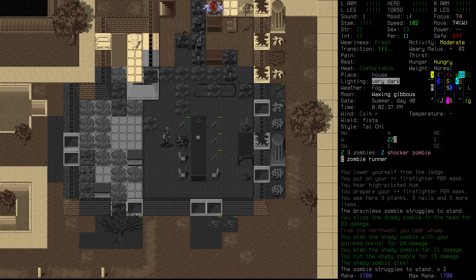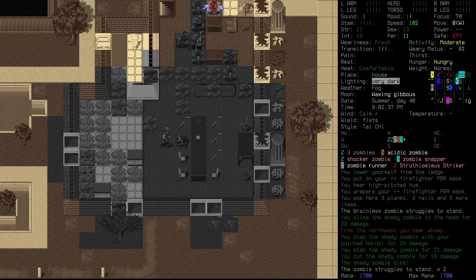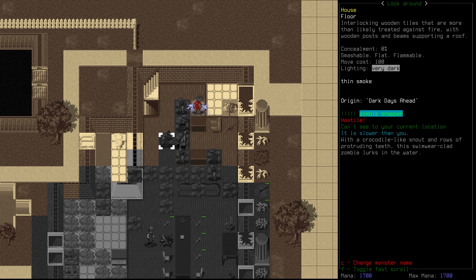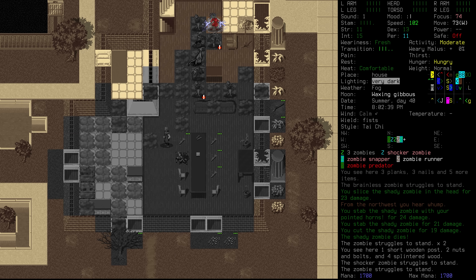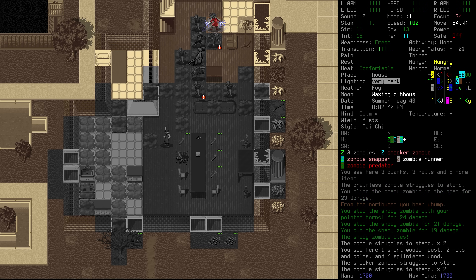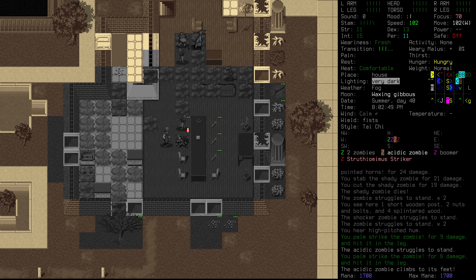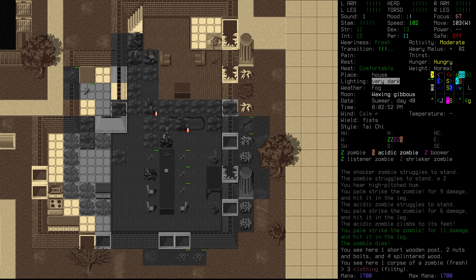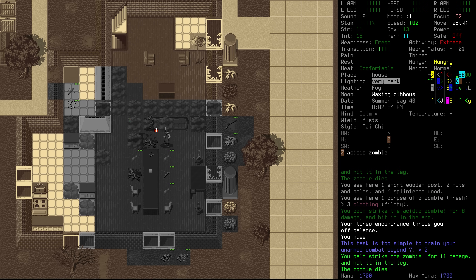We're going to take down that shady zombie over here. There is a whole party here — the shocker, there's a runner, there is a snapper. It's just a different kind of model for the snapper. I'm not even sure where the smoke is coming from — I'm not seeing a smoker here. We're going to start to try and draw some of the dead down towards us. They're not going to be able to see us right away, especially because of the smoke. The synesthetic zombie here — we'll throw that back if we can. Using the couch to slow them down. We've got acid here.